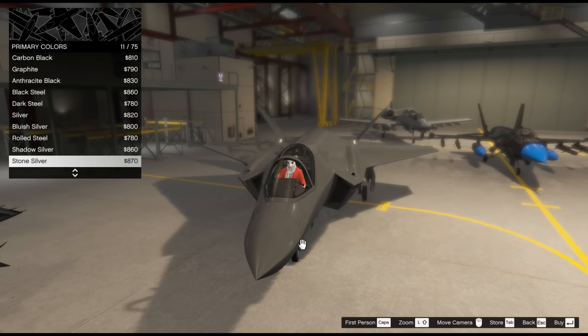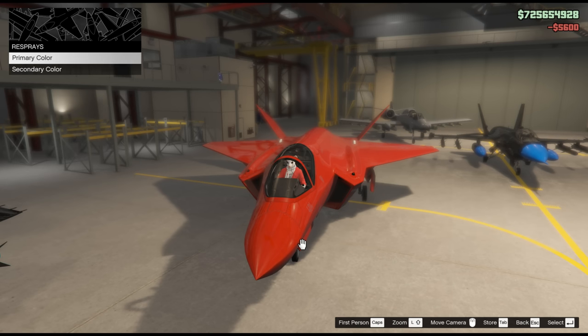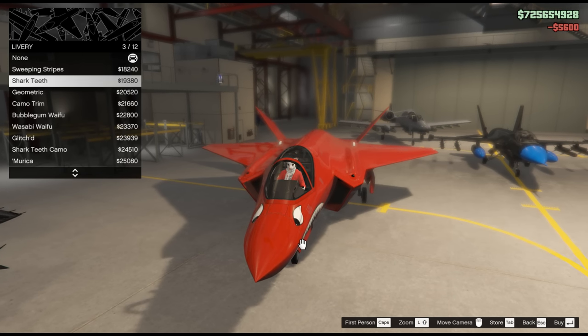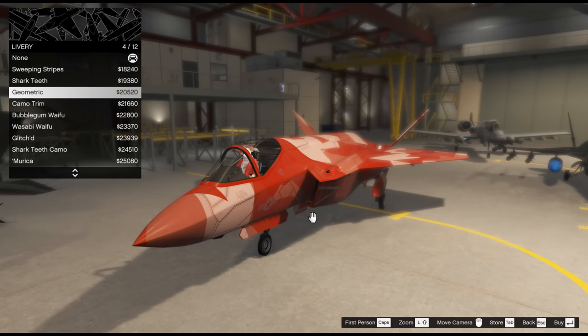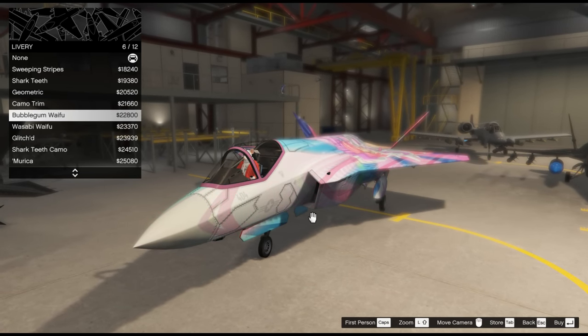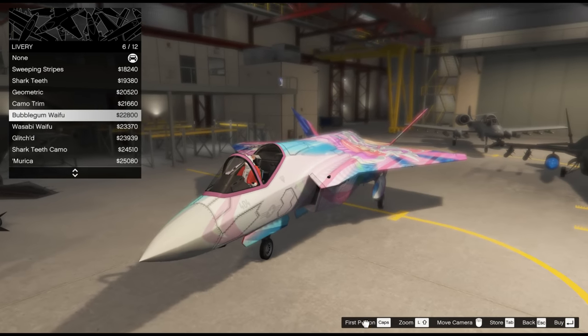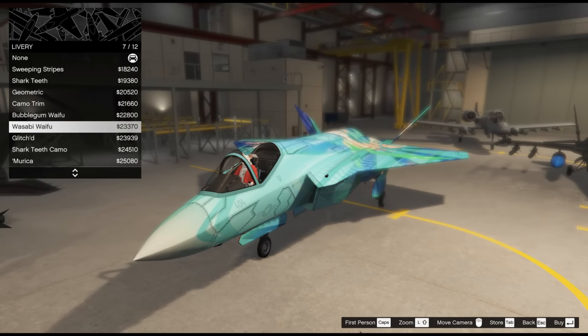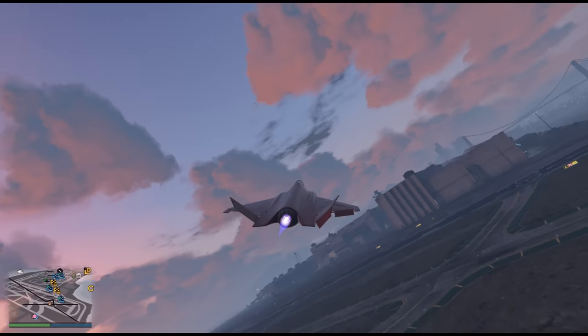You can also change the color. Personally I use the Arena Red because I'm into that style, so I'm gonna use a red plane. Also all the anime fans are gonna be happy about this livery — I think this is exactly what you need. Also for some people from the USA we have this one, it looks pretty cool.